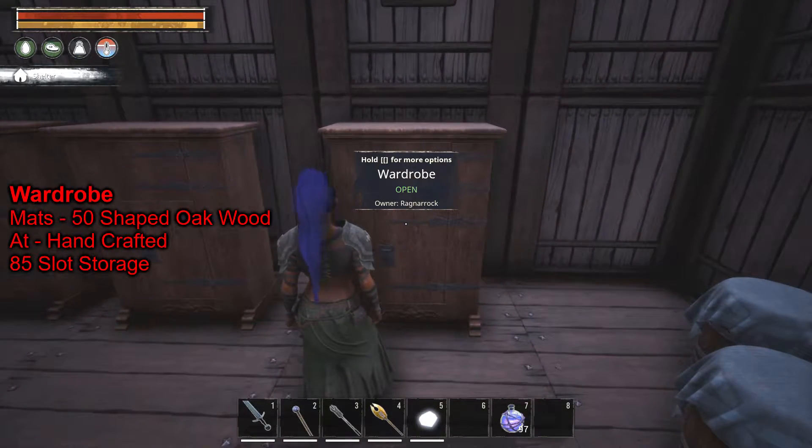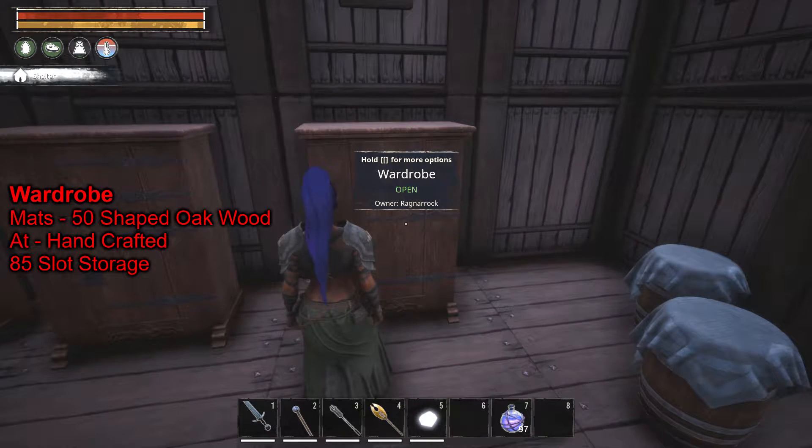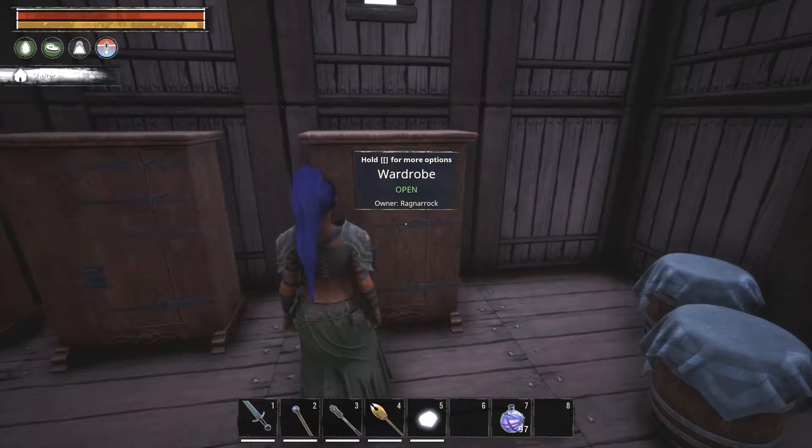The second storage device is the wardrobe. I believe it's the second highest out of all the factions — it has 85 storage slots. It's actually pretty easy to make too; it only takes 50 shaped oak wood, which is easy to acquire even from the start.